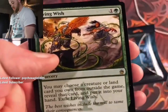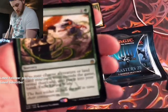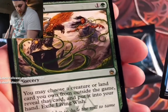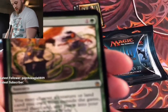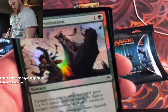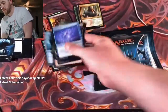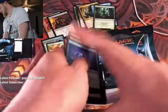Along with Living Wish — one green, you may choose a creature or land you own from outside the game, reveal that card and put it into your hand, then exile Living Wish. And a foil Epic Confrontation — one green, nice. Not as eventful as the last pack but we got that Simian Spirit Guide, which is really nice. We are okay with that.